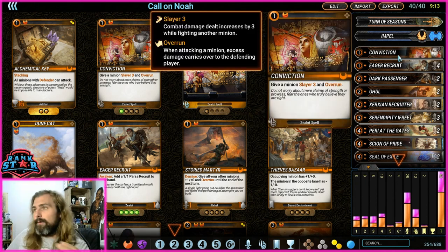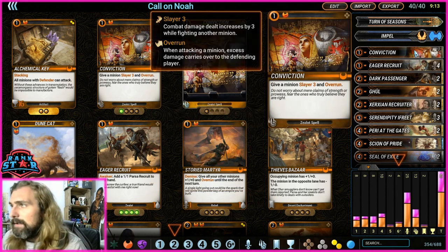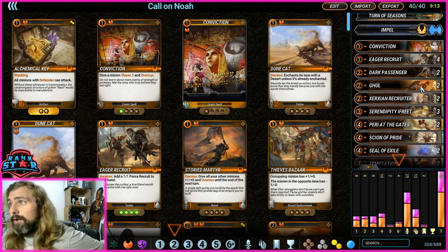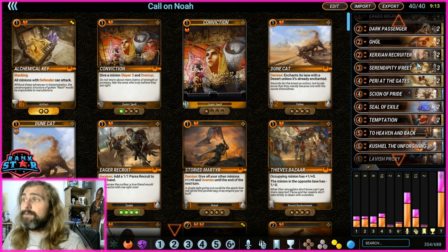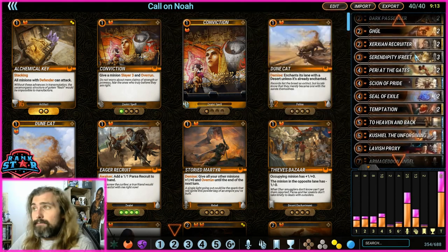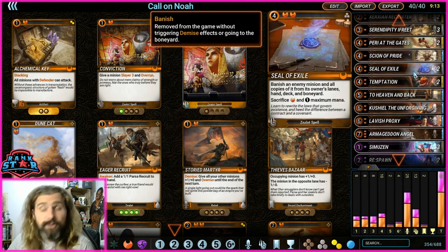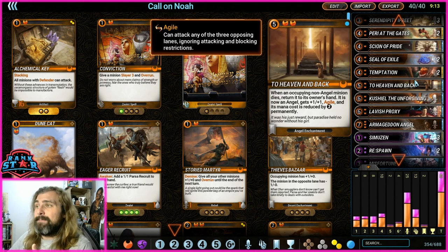We're still running one Conviction, four Eager Recruits, two Dark Passage, two Ghouls, two Xeerion Recruits, three Ifreets, two Parry at the Gates, Scorn of Pride, two Seal of Exiles, and two Temptations. Now this is where it gets expensive — this deck has seven Mythics in it. It is not a cheap deck. This has two To Heaven and Back.